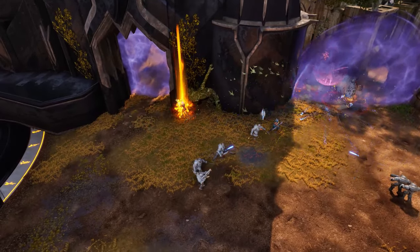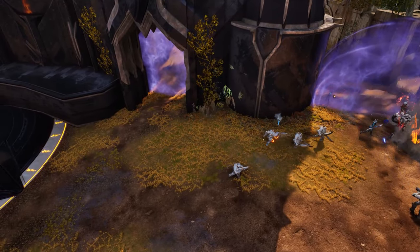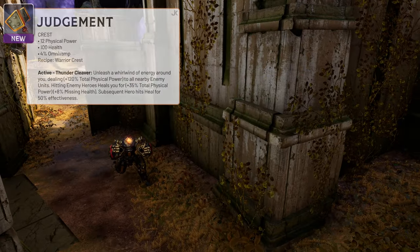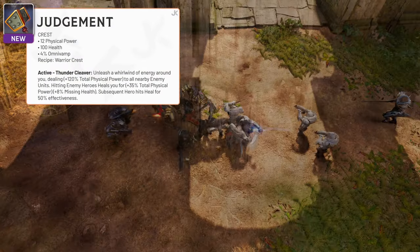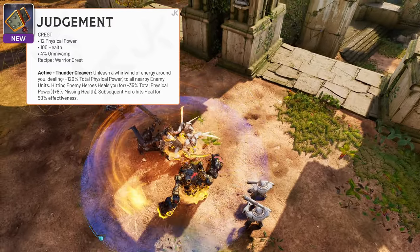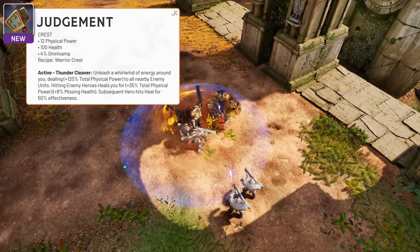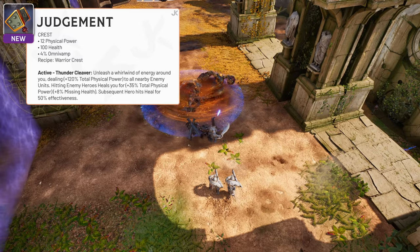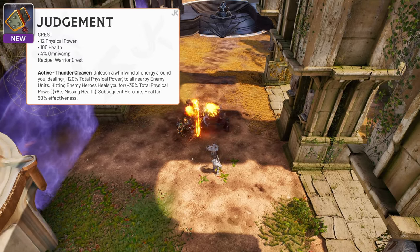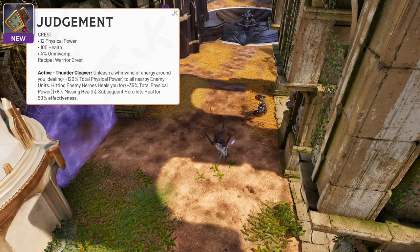Due to the removal of Phoenix, a new crest is in store for fighters, as well as several new items that should help shake up some builds this patch. The new crest is called Judgment and it seems to function very similarly to the mage crest, Tempest. When you activate Thundercleaver, you'll deal damage to all nearby enemies, and when you hit enemies, you'll heal for a portion of your physical power and missing health. After the first initial heal, though, you'll only receive 50% of the healing benefits.